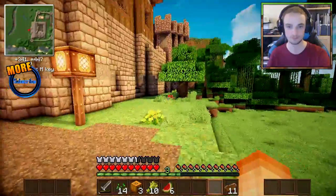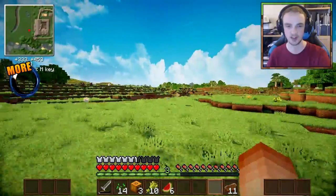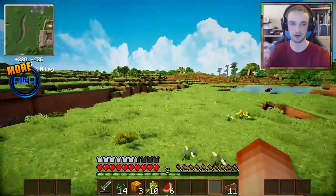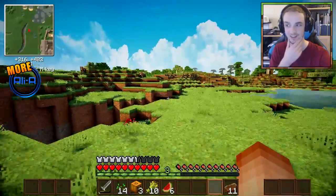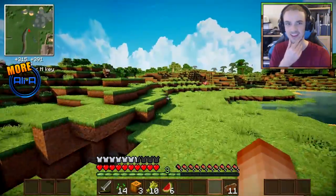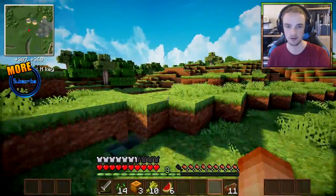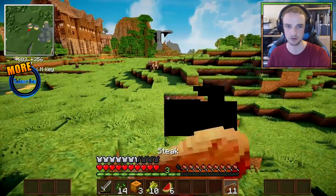Kind of want to explore a little bit, but I think our priority, especially since it's coming up to night time, is to really get that surrounding area of our house fixed so that we can protect ourselves from the crazy evil stuff that appears at night time. And then we can go and start a mining mission directly underneath our house, which should be really, really cool.